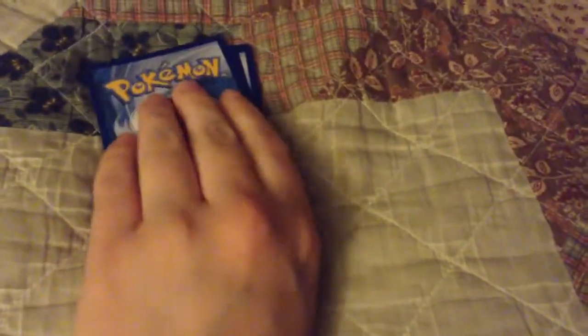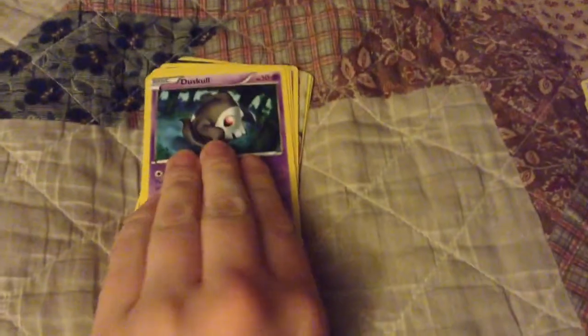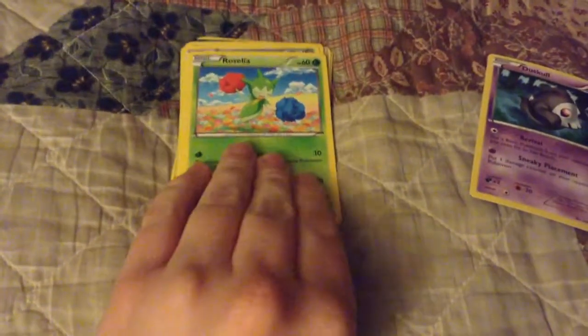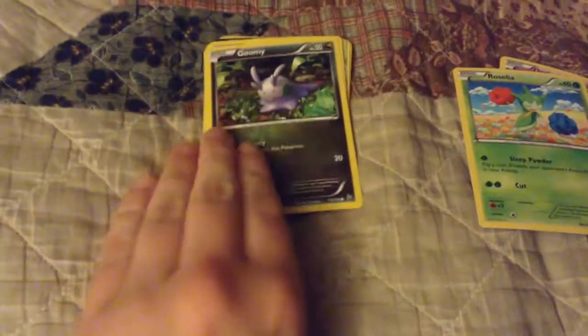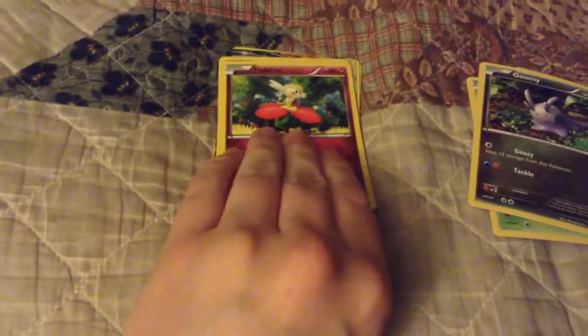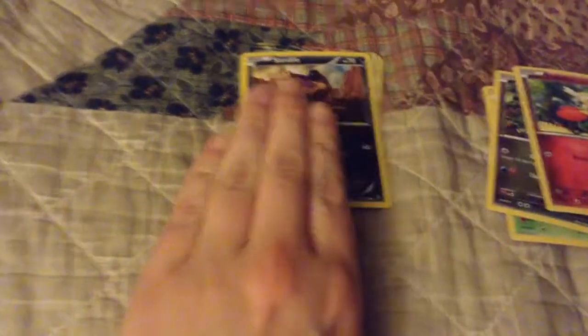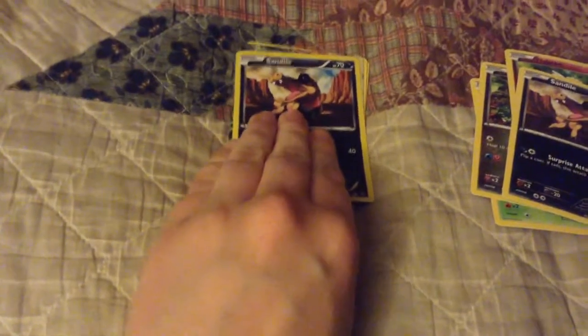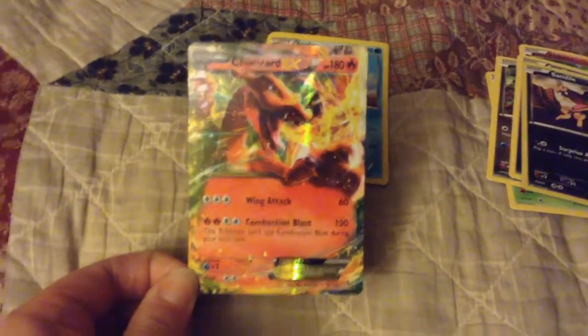Okay, let's see what we got over here. This is the Flash Fire one. We got Duskull — oh, I think I see something good. Roselia, Goomy, Flabébé, Sandile, and another Sandile. Could this be? Oh my god, yes! Oh my freaking god, it's a Charizard EX!